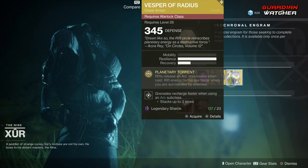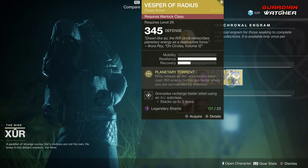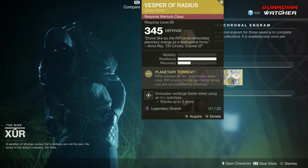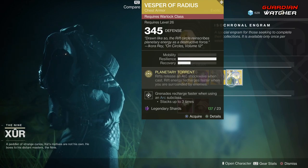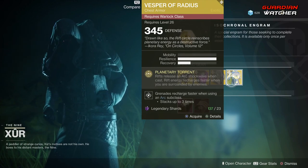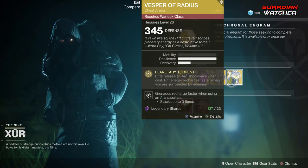Then we have the Vesper Radiance. The perk on this is Planetary Torrent, which causes rifts to release an Arc Shockwave when cast. Rift Energy recharges faster when you are surrounded by enemies. This is probably going to get a Tier 2.5 to Tier 3 in PvE as well as PvP.